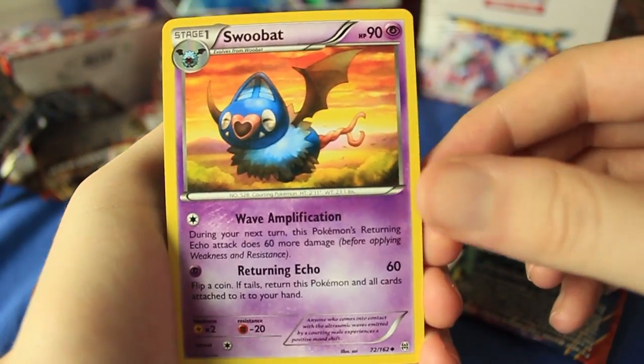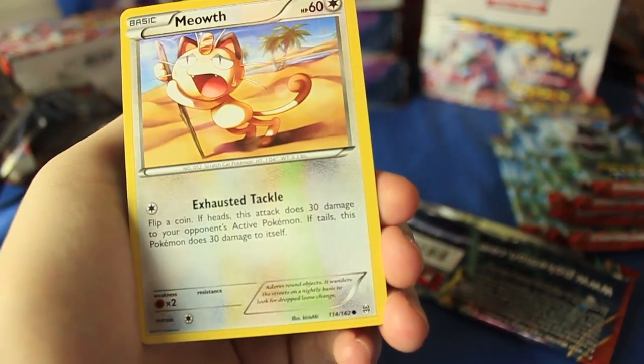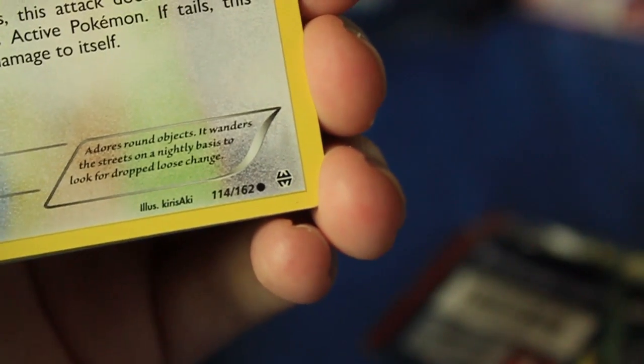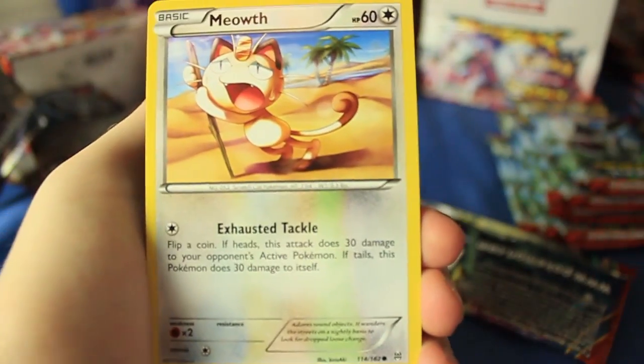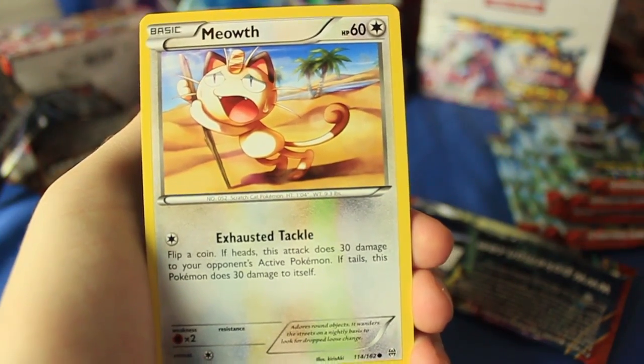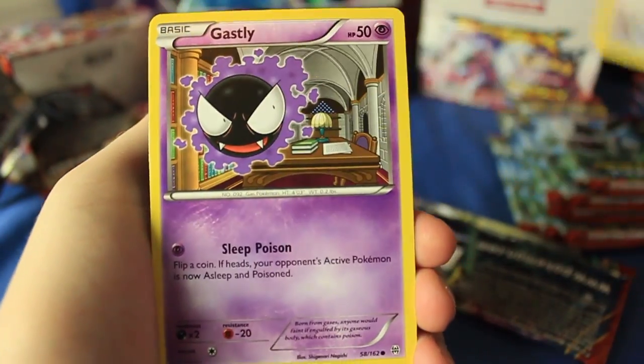We have a reverse holographic Swoobat — very nice. And to go with that, a Meowth, which I thought was a reverse holo at first but on closer inspection, clearly it's not. It's from — curious — but it's a hilarious-looking art: he's in a desert, totally exhausted, and he's got the Exhaust attack to go along with the theme. I love that Meowth, that's awesome.